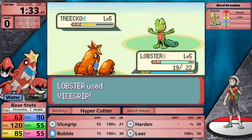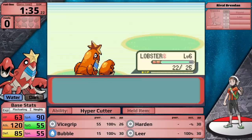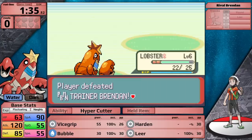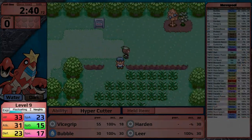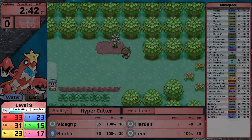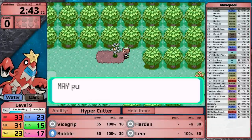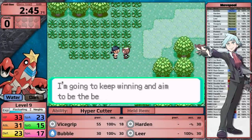Now in Generation 3, the water and dark type both deal special damage, which is pretty unfortunate since this thing is a physical attacker. However, because of this fact, I don't want to lower its special attack with my nature. So today I'm going to go with a naughty nature, which boosts its physical attack and lowers its special defense. Its special defense was already quite low, and I don't want to lower its physical defense just because I need to prepare for Steven.